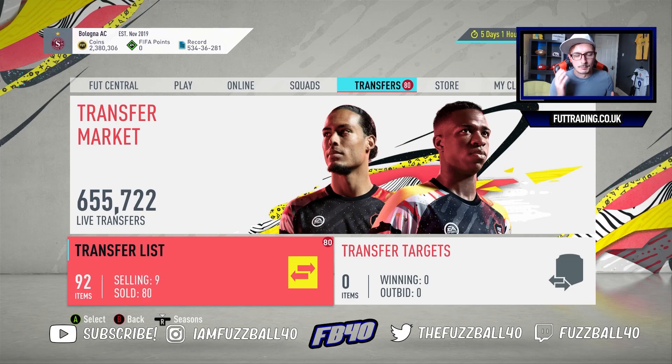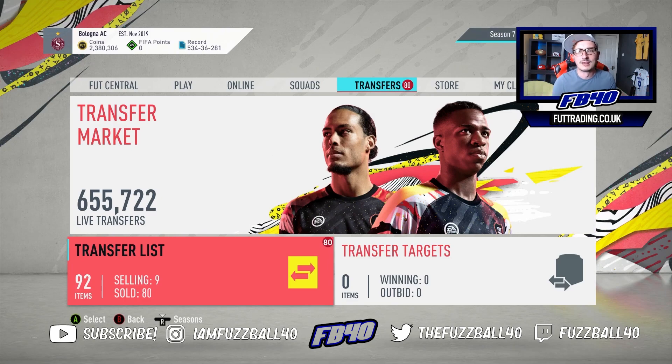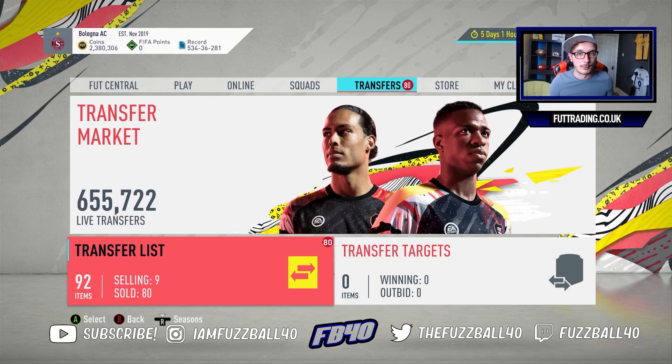So people might buy a Pogba, Lacazette, or Robertson links like Van Dijk, Wijnaldum, or Mané. When the SBC drops, those players become demanded. If there are 1,000 Wijnaldums on the market at 4,500 coins and people start taking them off, the price rises — 4,600, 4,700 — they come off the market quickly and go up in value. It's a really effective way to trade.